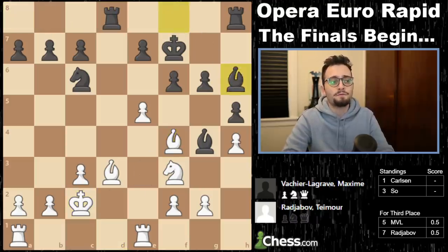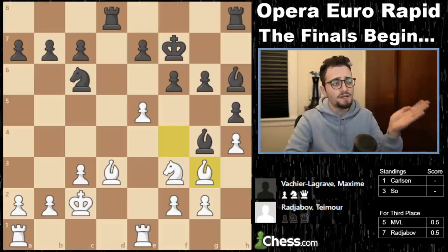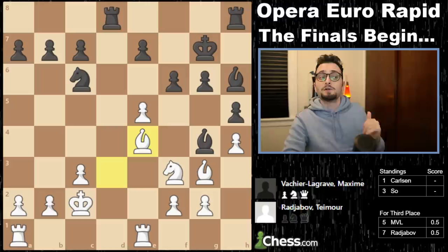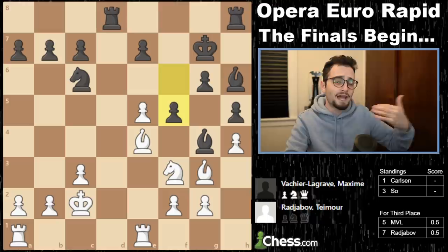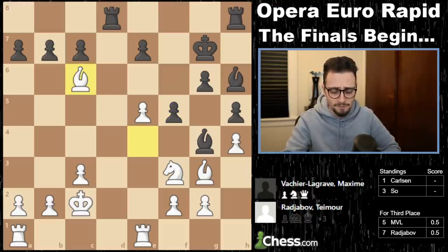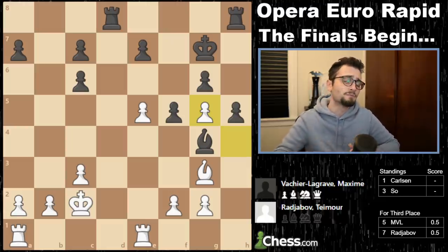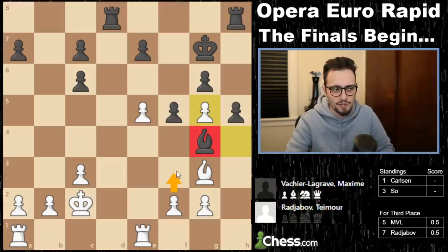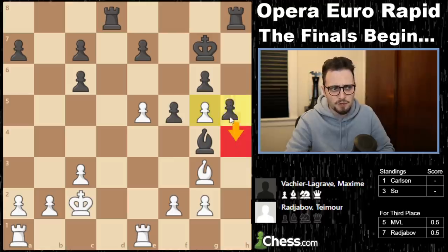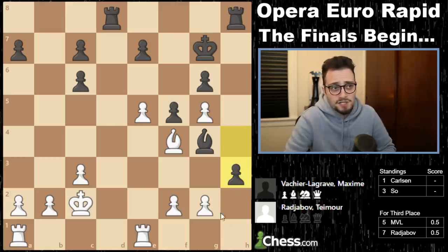Up until Bf4, this is the first official brand new move of the game — it comes on move 14. MVL plays Kg7. We get Be4 adding pressure to the knight on c6. F5 attacking that bishop. And now an explosion: bishop takes knight, pawn takes, knight jumps, takes, and takes. Material is completely equal. White is a little bit better. Why? Because this bishop is really bad. I'm going to play the move f3. You say, well, I could just play h4. But what happens when I move? Well, I can just play h3.